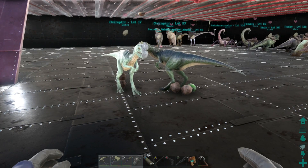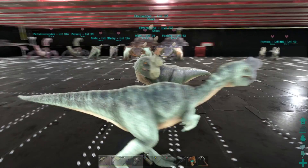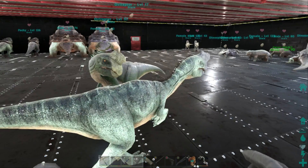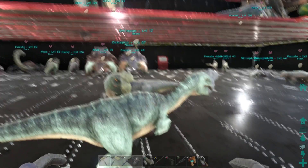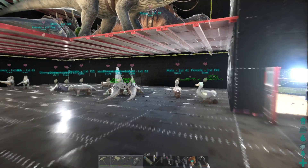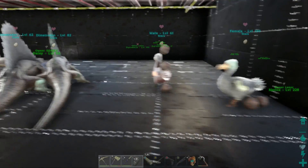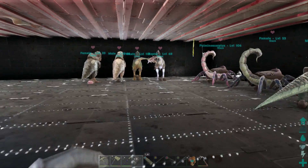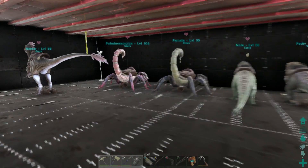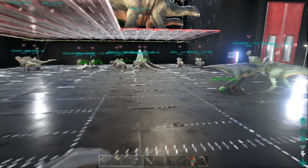To keep Oviraptors in place since they have to be on wander, the trick is to put a bunch of stone in them to encumber them — while on wander they give everyone that egg boost symbol. Remember, only females can lay eggs. Levels don't matter in the egg farm; they're not fighting, they're just sitting here dropping eggs as an egg factory.